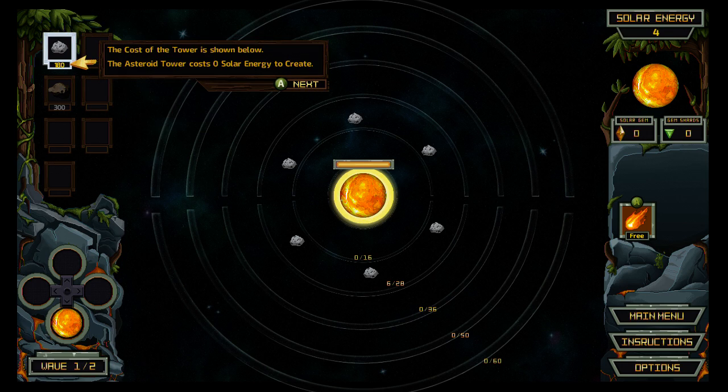Okay, there are two separate meters. You see that line over the sun? I guess that's the solar energy. But the cost that I have is up in the top left, underneath the thing I'm selecting. Okay, next.